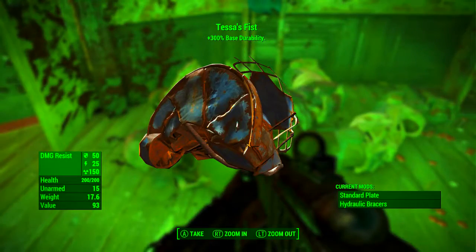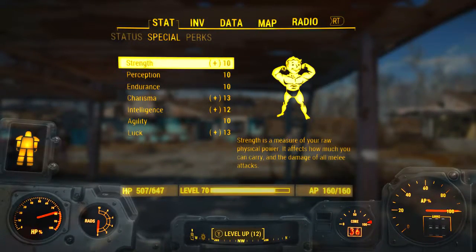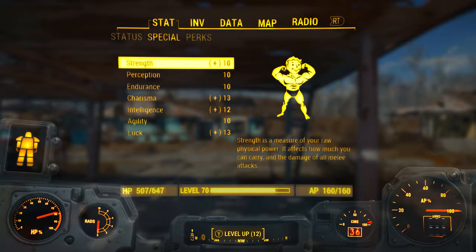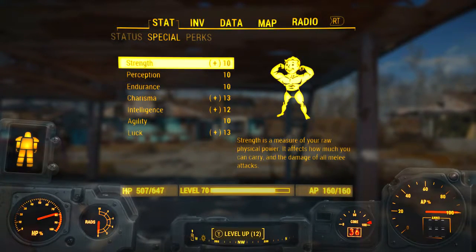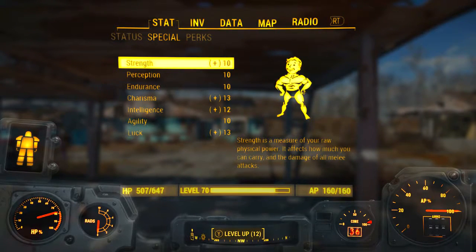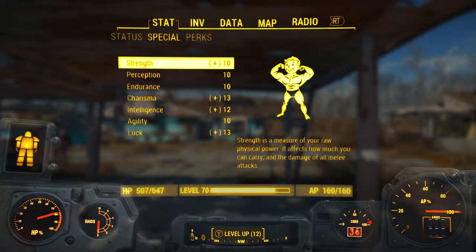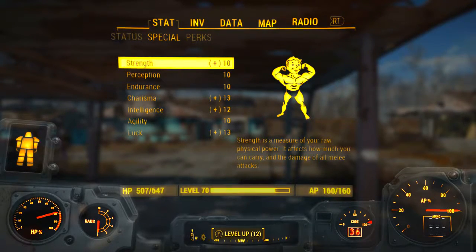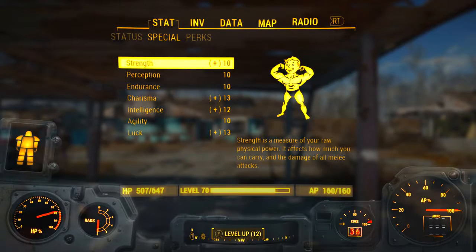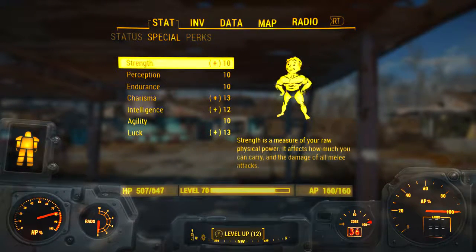Be sure to grab it with your own fist. Now, unlike usual we're not actually going to be reducing our character's special attribute stats to one. The reason we're not adjusting that stat is because as soon as you hop into a set of power armor — which is the only place Tessa's Fist can be used — your strength automatically defaults to 10.